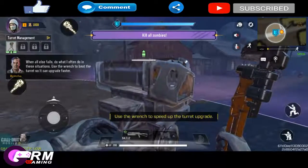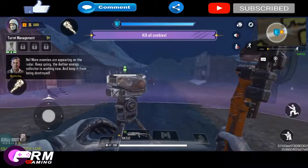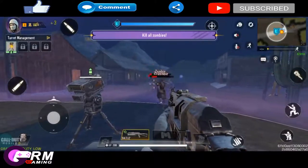When all else fails, do what I often do in these situations — use grenades. More enemies are appearing on the radar. Keep going. The ESA Energy Collector is working now — keep it from being destroyed.